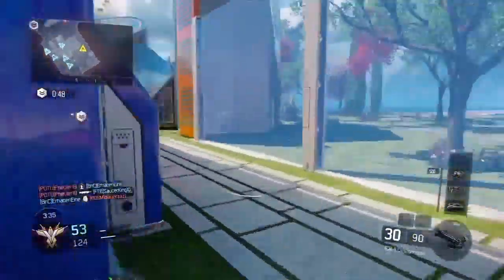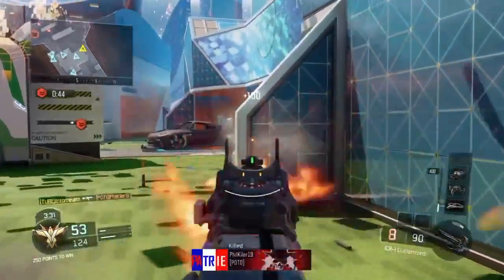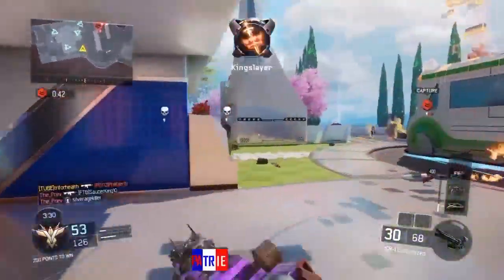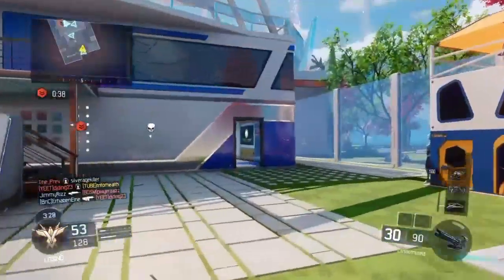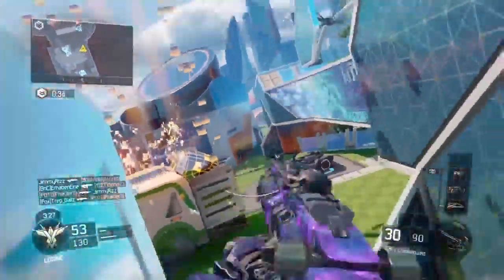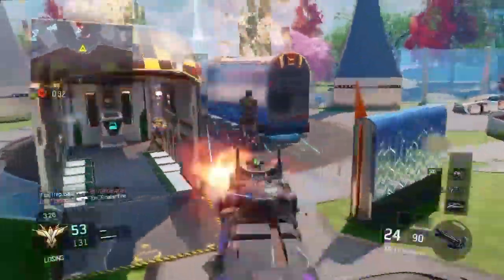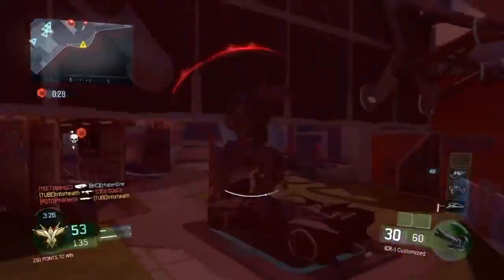This class setup — I just pop off every single game that I use this. Next attachment, you're going to be using grip. I know the ICR doesn't have that much recoil, but every single time I use it without grip, it just honestly bounces like the Vesper. I just can't have it, so I have to use this grip.